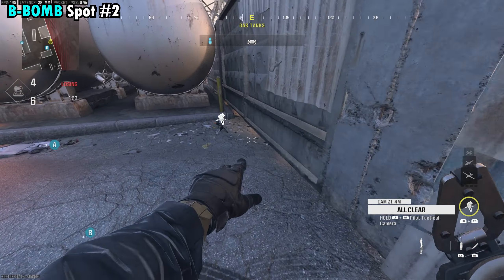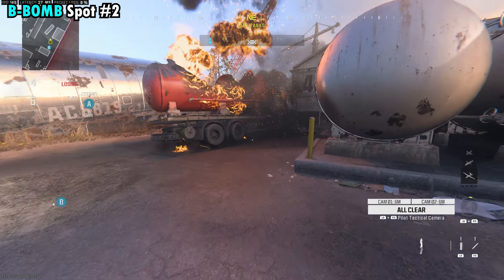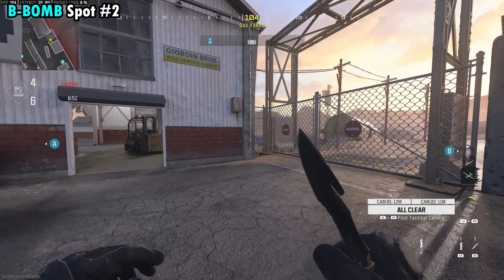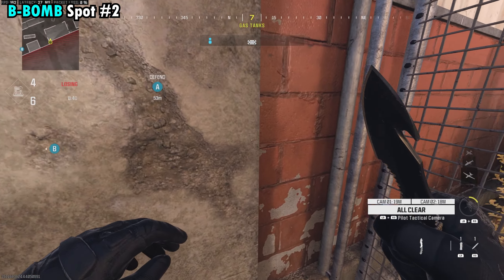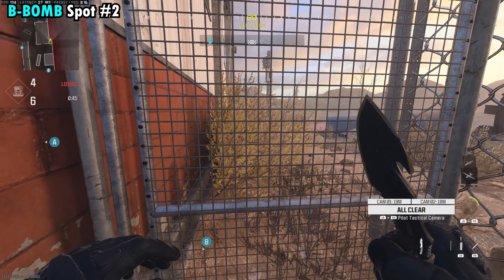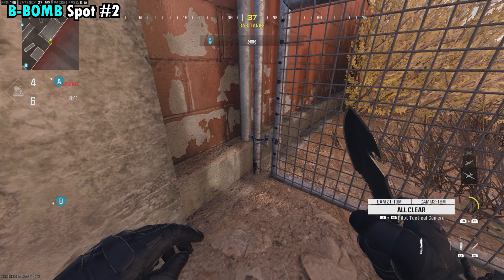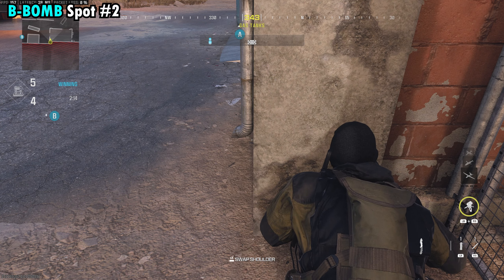Our other spot for B also requires a camera, so throw one down to watch over the bomb. For this one, we're going to head towards the enemy spawn. Instead of going into the building, we're going to go to the right corner. Right over here, you may notice there's a little corner you can actually sneak back into. What's really nice is you can face the fence and lay down, and if you slowly turn to the left, you'll put the back half of your body out of the map and be laying perfectly in this corner.